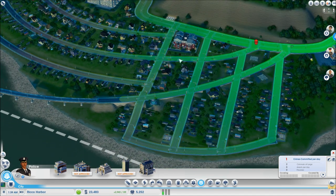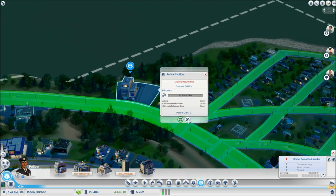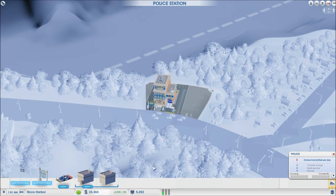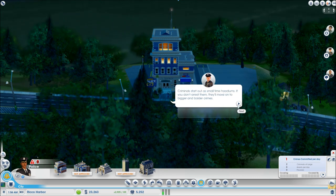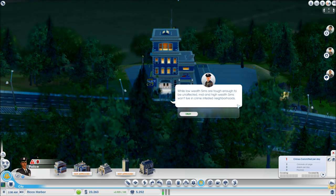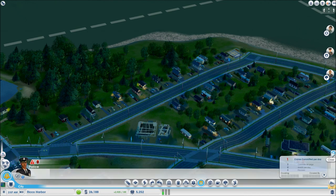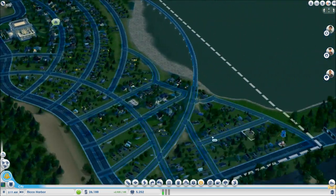We'll add the sign and the flag to the police station. Criminals start as small-time hoodlums — if you don't arrest them they'll move on to bigger and bolder crimes. While low wealth sims are tough enough to be unaffected, mid and high wealth sims won't live in crime-infested neighborhoods. I think I've covered most of the information they talk about.